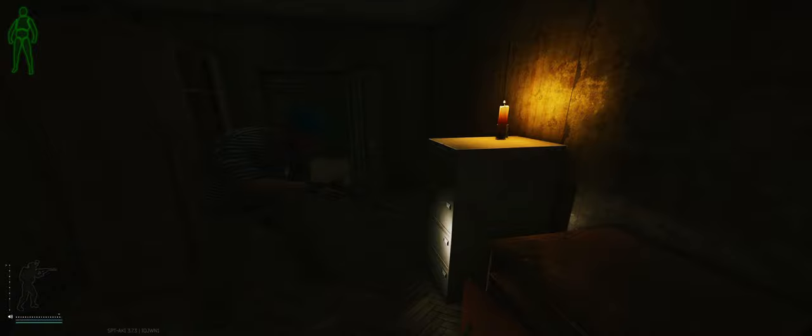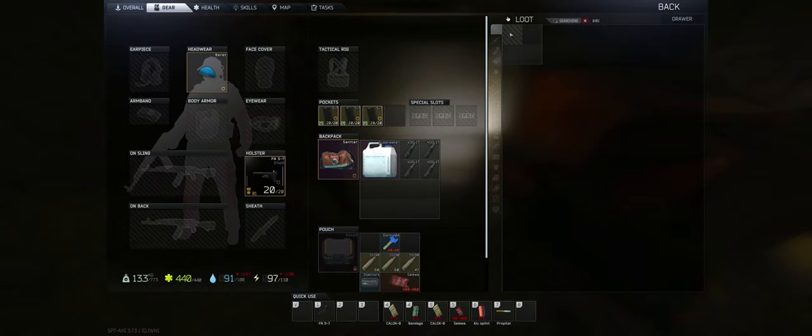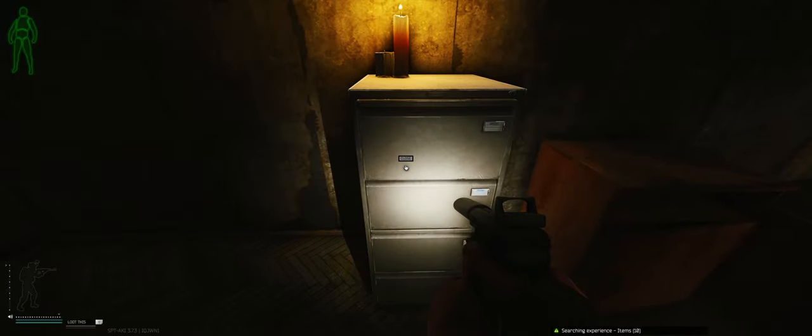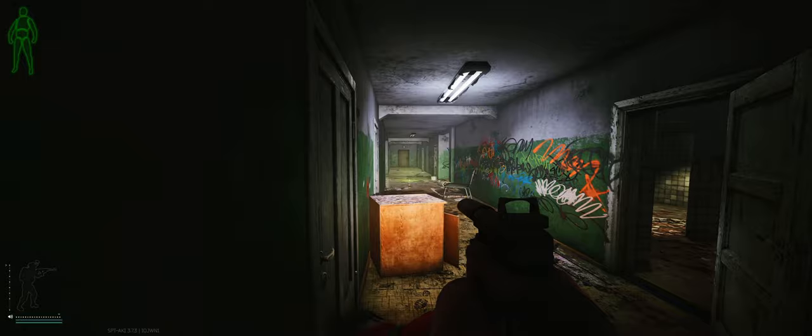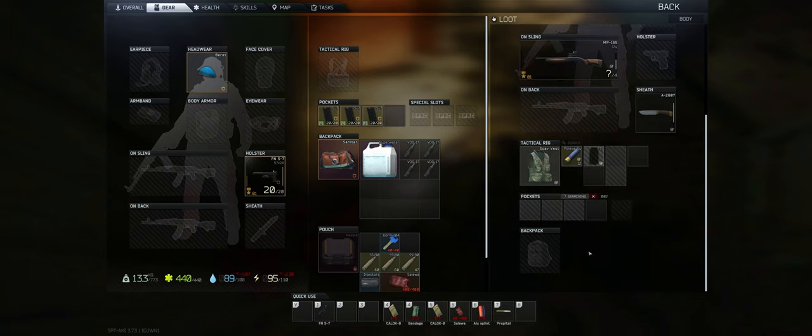Second is going to be over in the filing cabinets. You can loot every single one of these little drawers here, and there's a chance the key could spawn in there — again, random, as pretty much every other key can spawn there too. And then it's also going to be in the pockets and backpacks of scavs. Not so much their rigs — I've never seen them spawn there. So it's going to be in their pockets and in their backpacks.